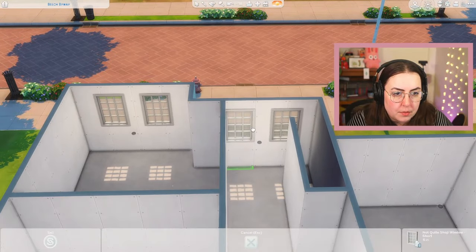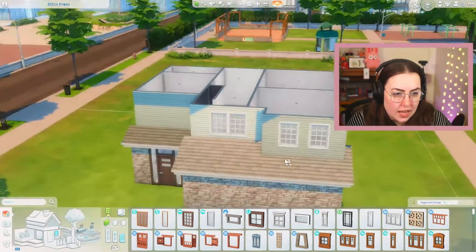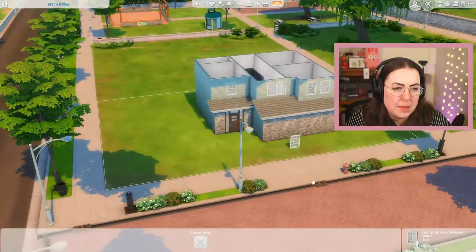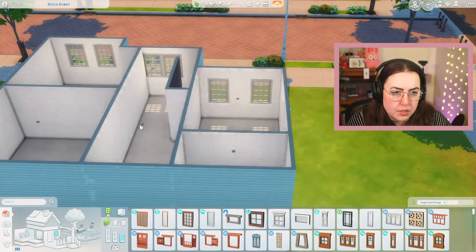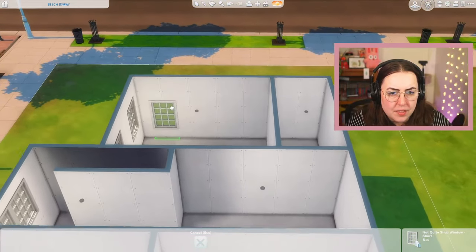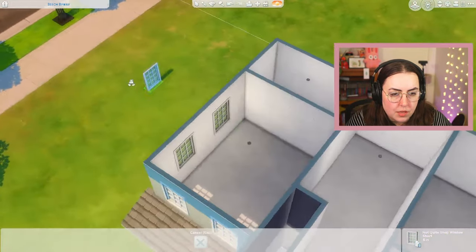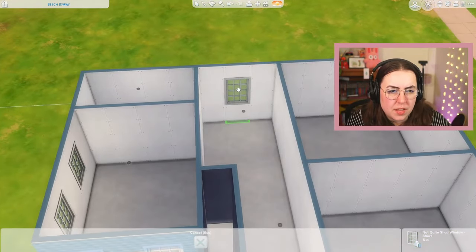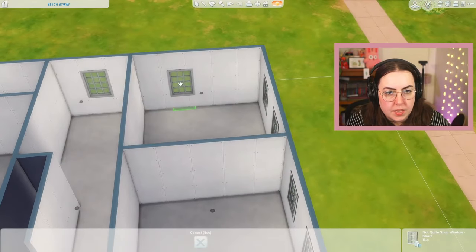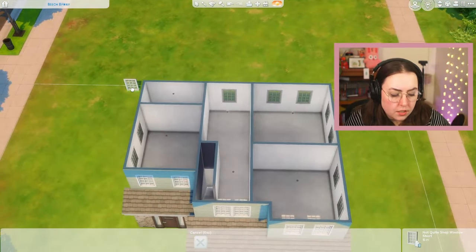We're going to use the Snowy Escape windows for our house. I need to keep in mind my floor plan because I do have it pre-floor-planned. We'll bring them in like that — that works. We'll do maybe one or two there, separate them a little bit. Back here is our bathroom, so we'll skip that for now and put one at the end of the hallway. Over here we'll do some on the sides evenly spaced. So that's our upstairs windows sorted.